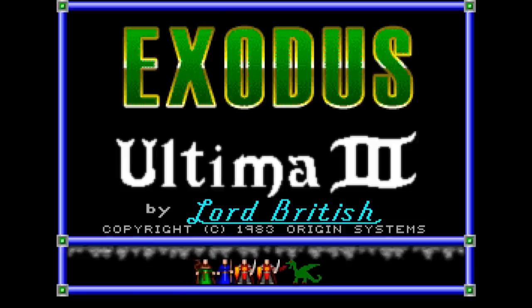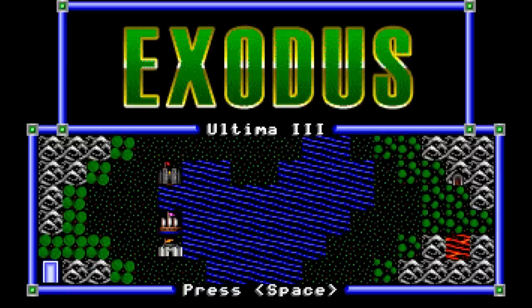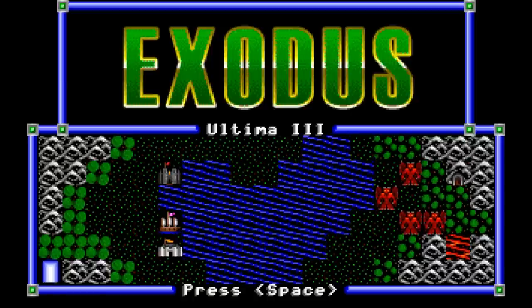Richard Garriott went with Sierra Online for Ultima II, largely because they were willing to produce the cloth map he wanted to include. Unfortunately, Sierra had decided to enter the console market just as the Atari crash hit, almost wiping out the company, again making it very difficult for Richard to claim the royalties he was owed.